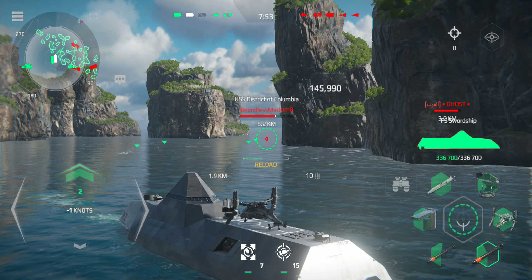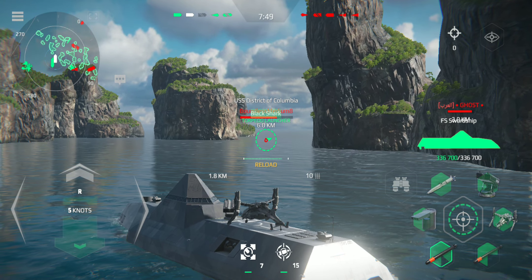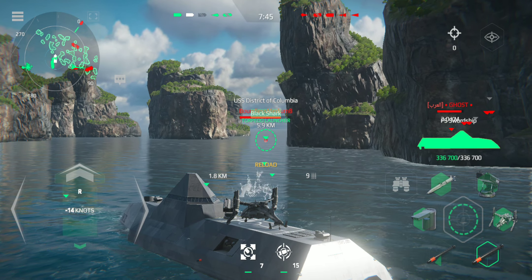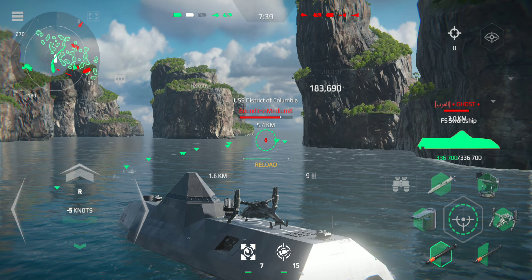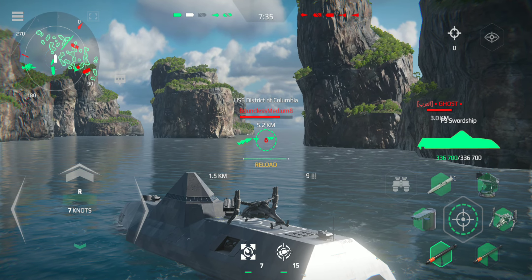Take course 1-6-0, half speed ahead. Full start. Fire 1 on the pairing of enemy contact. All engines full stop. Half ahead. Stop the engines.